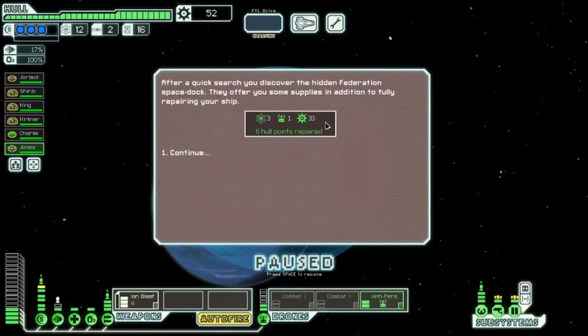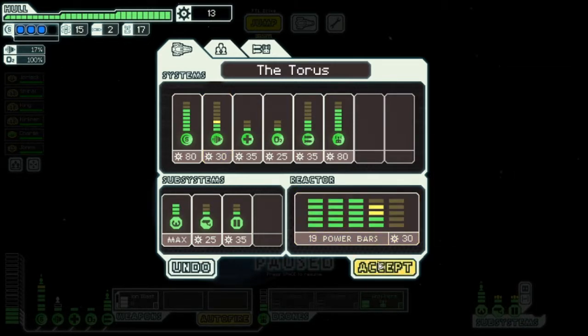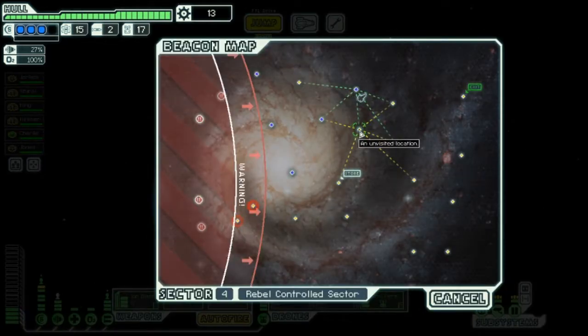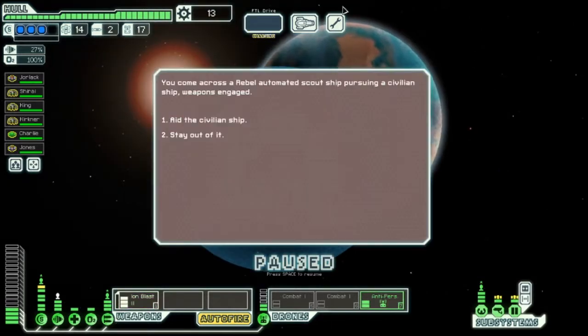Oh, that's awesome — they repaired my ship. After a quick search, you discover a hidden Federation space. They offer some supplies in addition to repairing your ship. So let's take two and one. Now we have enough for our drones, and we have better evasiveness, which will help. Back on track with what I had planned.